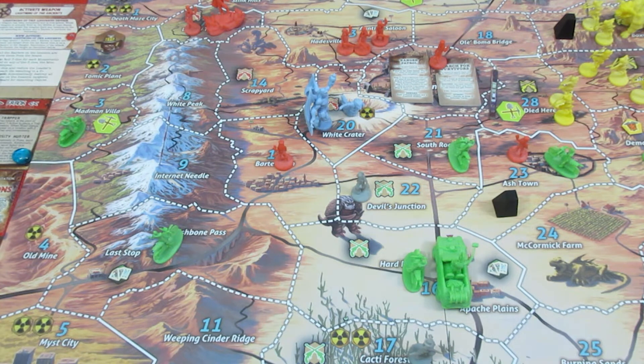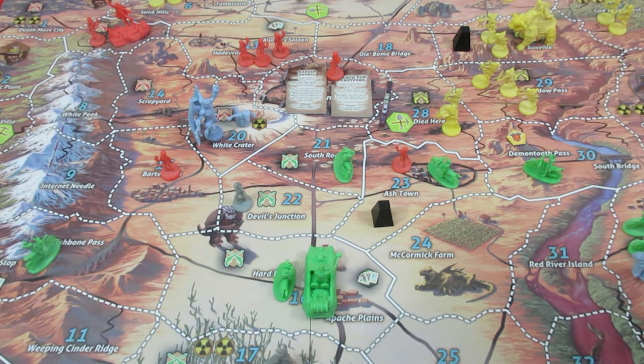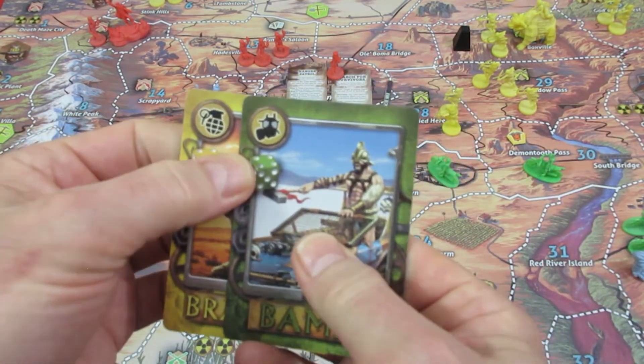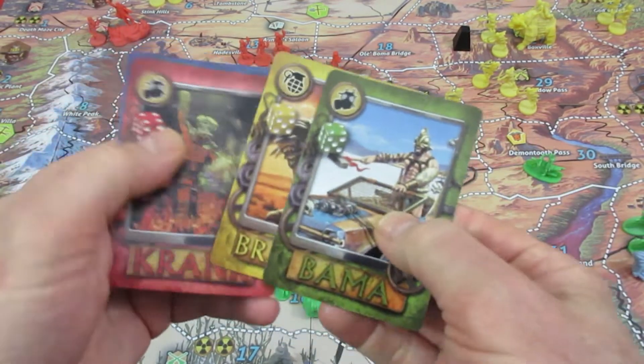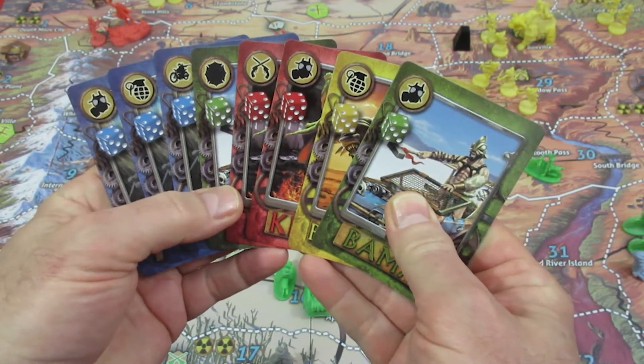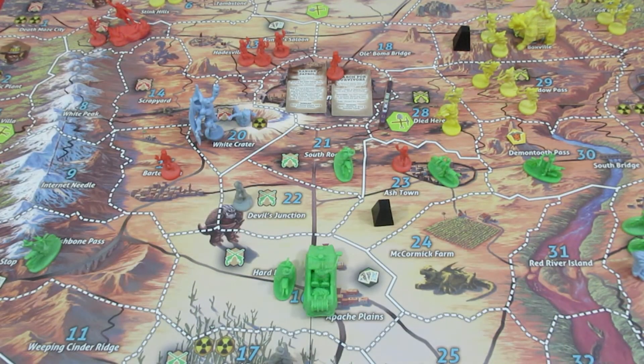It's the end of her actions, so we process the end of turn — she grabs two more defender cards. Another grenade, another gas mask, a couple of bombas. This is her hand now: she has eight cards total. Of course you can have a hand size of twelve, so that's what she'll be working toward. Now the raider card must be processed — let's see how nasty this one is going to be.